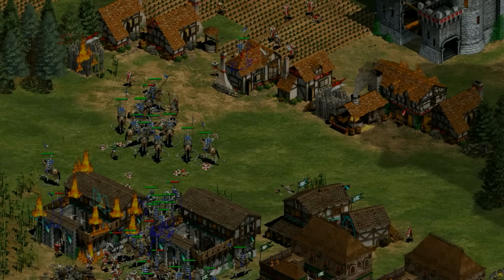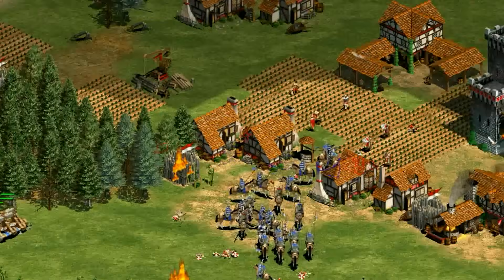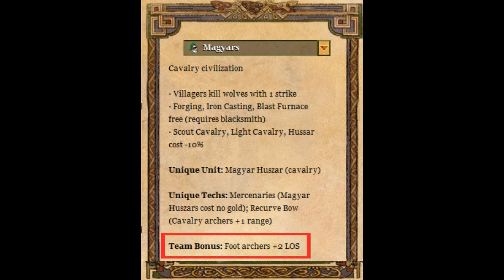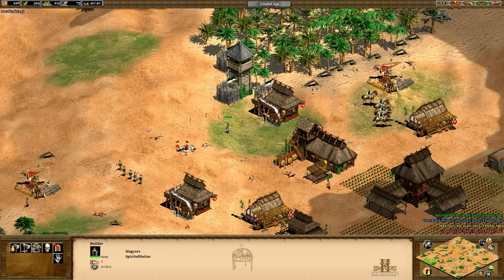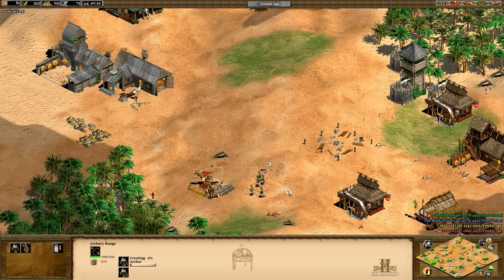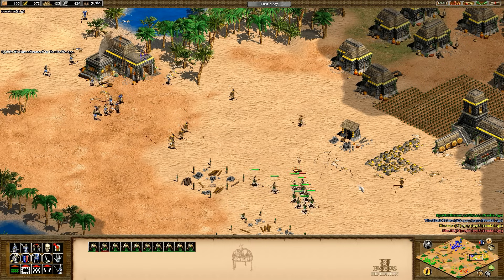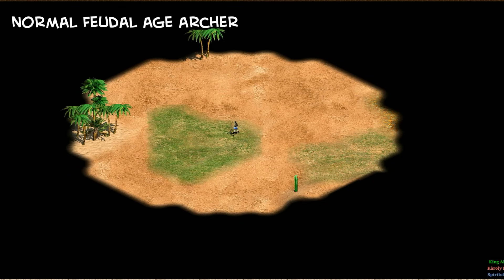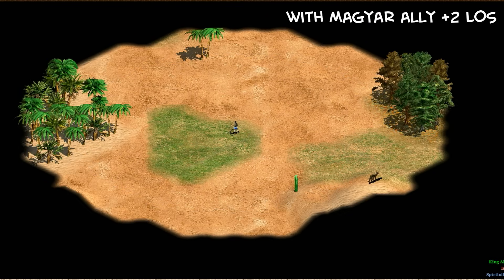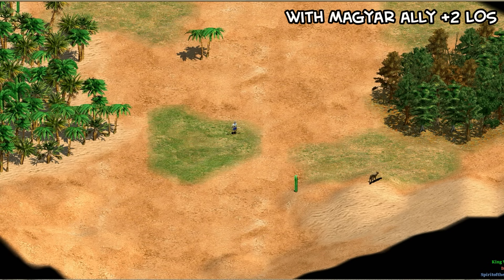The Magyars are classified as a cavalry civilization, and we'll look at their bonuses in some detail as well as their unique unit and tech tree. Their team bonus is that foot archers have plus two line of sight. Now this seems like a strange way to start since we just said they're a cavalry civilization. It does give some nice potential for a variety of rushing units, could help your allies go straight for archers while you go with scouts, and could help your own archers too. Extra line of sight is very useful for early exploration and for seeing those mangonels coming a little bit earlier.